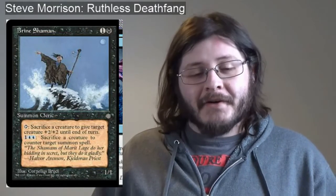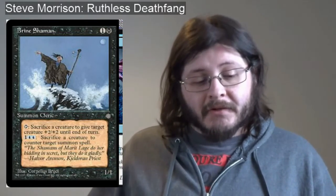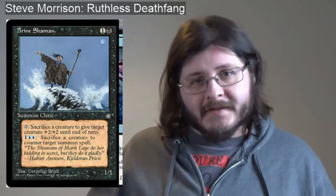Next up is Brine Shaman — I was super surprised when I found this card. It's one colorless and one black, a 1/1 Cleric. It has tap, sacrifice a creature, to give target creature +2/+2 until end of turn. So I can make my commander a 6/6 on demand, or even pump somebody else's commander to finish them off. It also has a colorless plus two blue: sacrifice a creature to counter target creature spell — so I can counter commanders and so on.